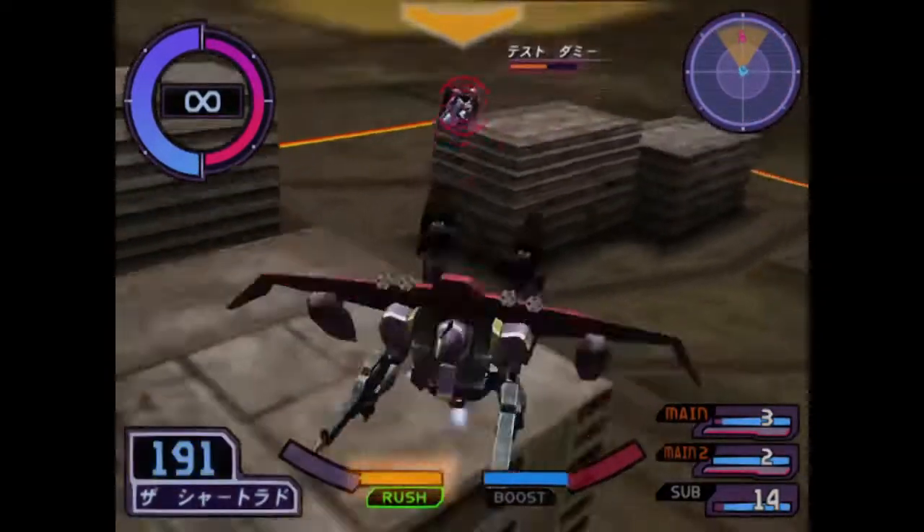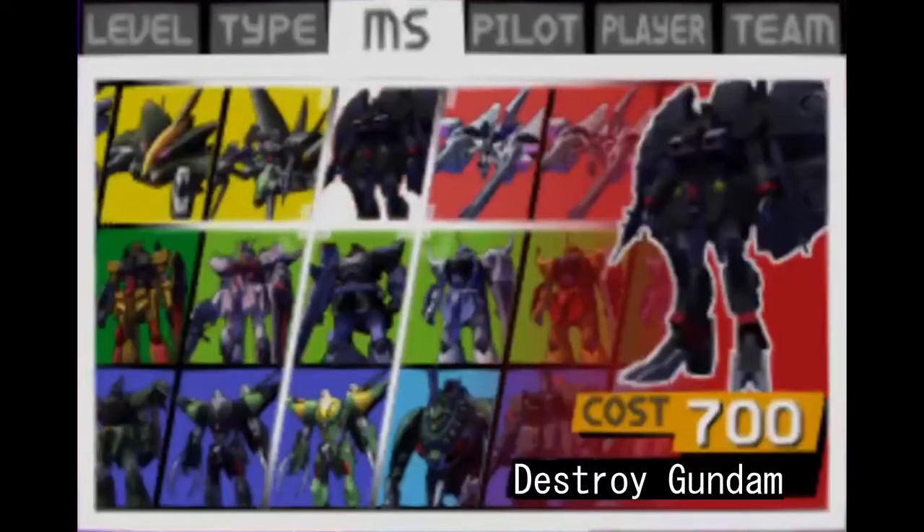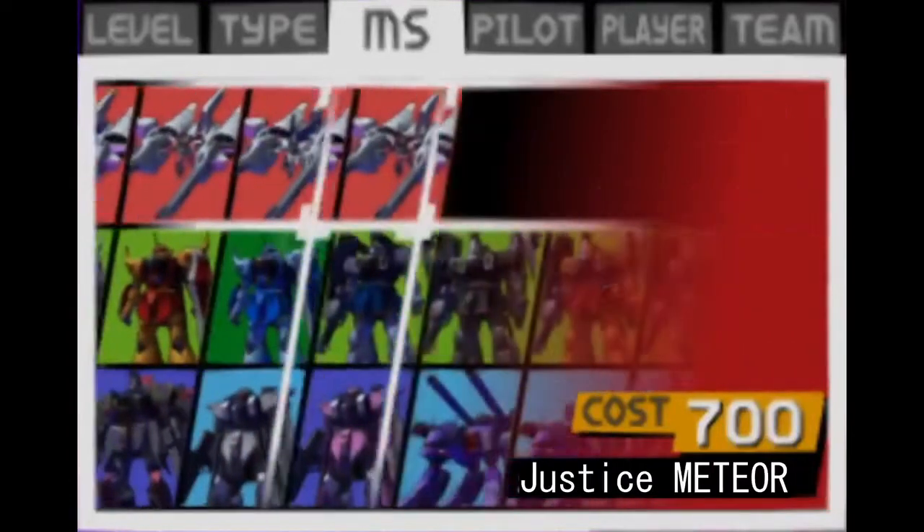I'll be going from the most expensive cost category to the cheapest. Starting with the 700-point ones, here's where you can find the boss units such as the Destroy Gundam and the Meteor versions of Kira and Efron's machines.